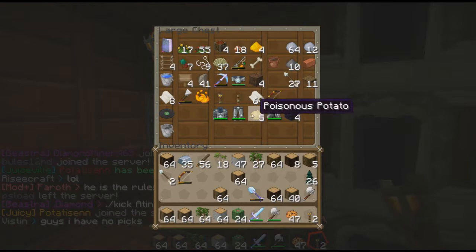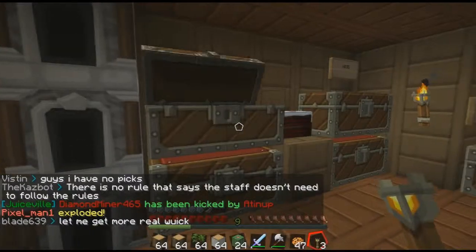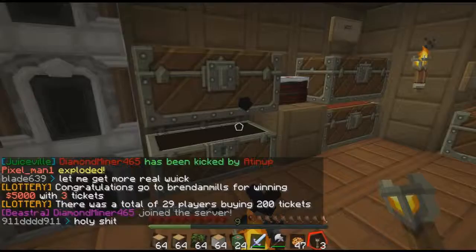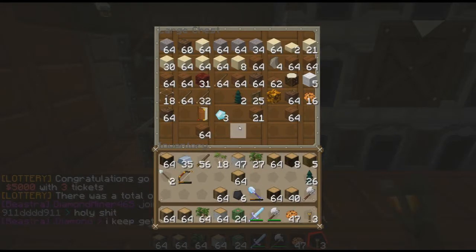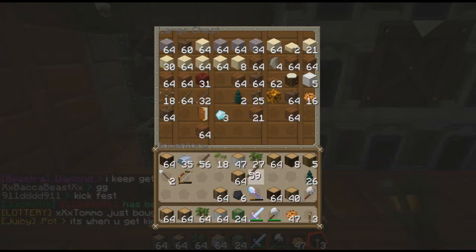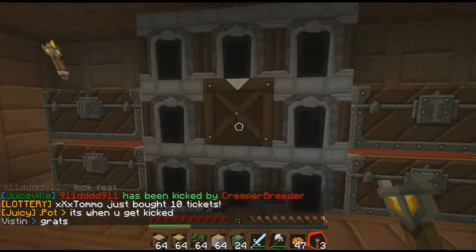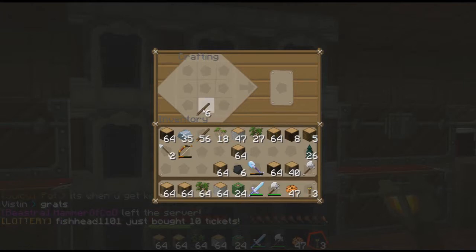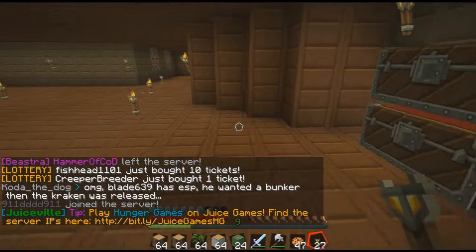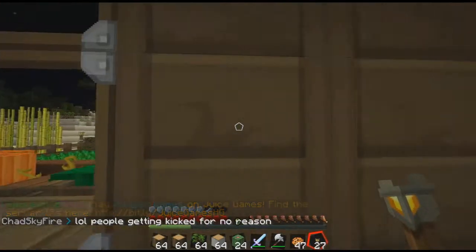Why do I have a torch? I thought I used them all. I think I need to go mining again, but this time I'm gonna get rid of everything in my inventory just in case I die. I won't get paid for mining this time, but that's fine — all I need is coal. I don't need anything else but coal. Night's going away so it's almost daytime.